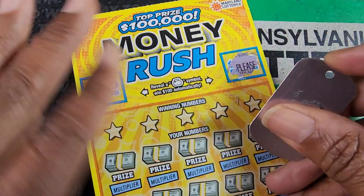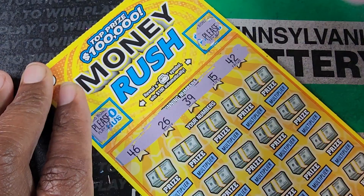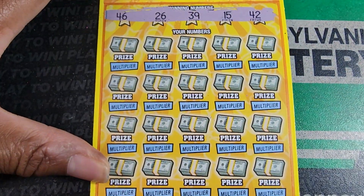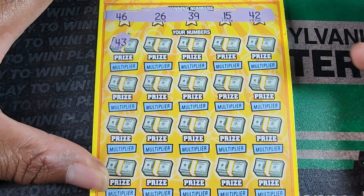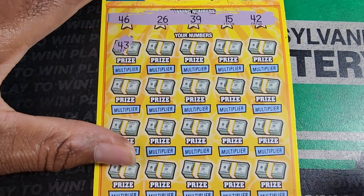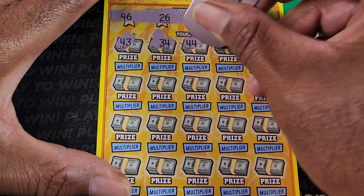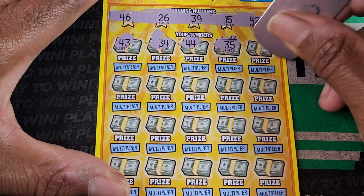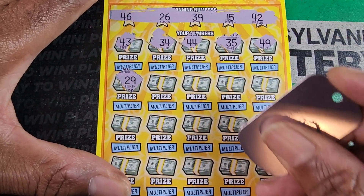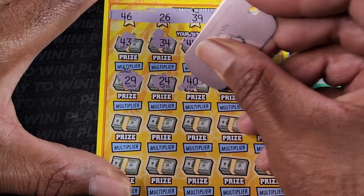We got 'try again' and 'kick rocks' on the multiplier. Numbers: 42, 15, 39, 26, 46. Still looking for my first decent match. 43 — we need a 46. Locking in focus so we're not jumping around. 34, 39, 44, 35, 49 — need 39. 29, damn it, 39, 24, backwards 40.